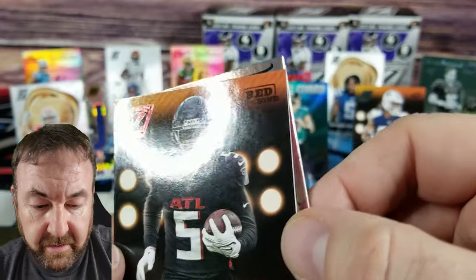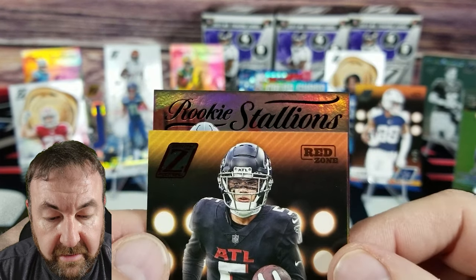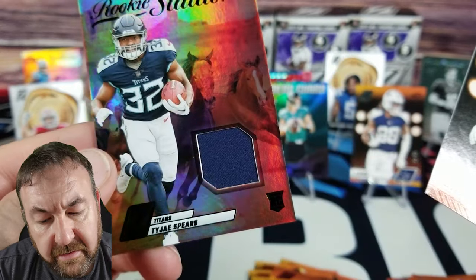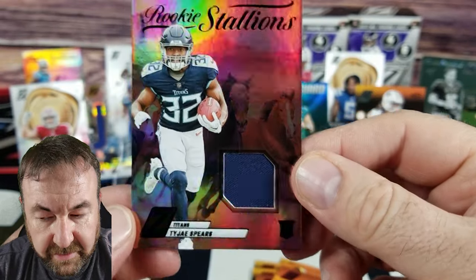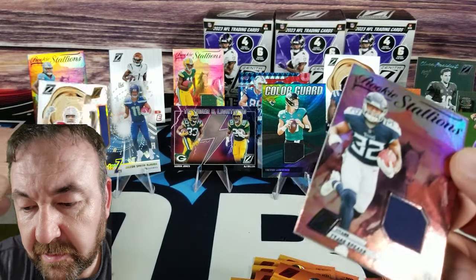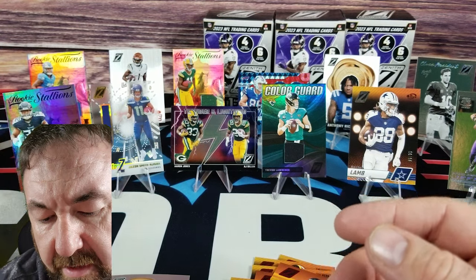Derek Carr, Drake London on our parallel, Quentin Johnson behind him, and a thick card — Rookie Stallions again! This time it's Tajae Spears. Sweet cards. C-Mac can go, give room for the rookies today.